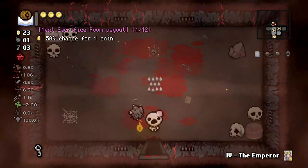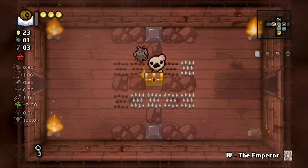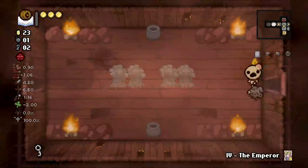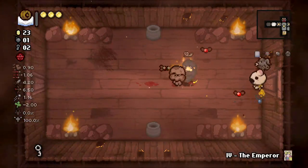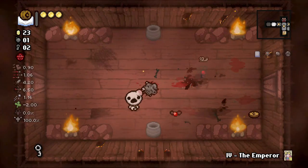We got Book of Virtues, which actually kind of sucks because we were hoping to get a Deal with the Devil. There's our sacrifice room so we get another chance. I was hoping for Deal with the Devil because it costs money as the Keeper — it makes him a lot better.